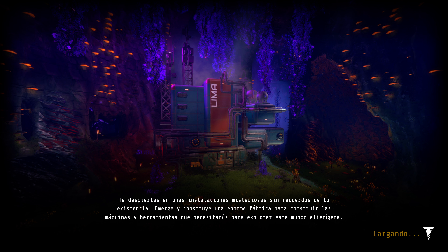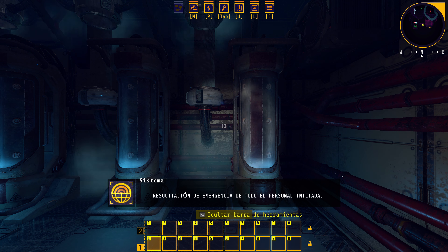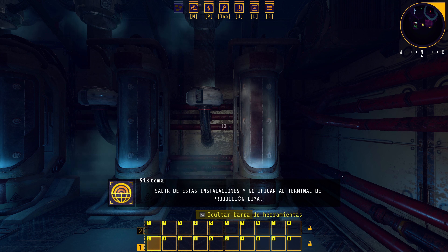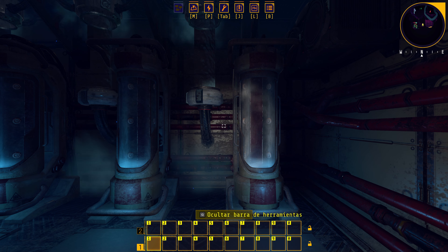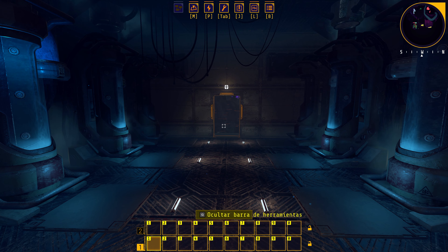Te despiertas en unas instalaciones misteriosas sin recuerdos de tu existencia. Emerge y construye una enorme factoría para construir las máquinas y herramientas que necesitarás para explorar este mundo alienígena. Despertamos en un sitio desconocido y sin memoria — sonará a cualquier juego survival. Estamos en un planeta alienígena en lo que parecen ser unas cuevas. Hay avisos de fallo de integridad estructural. Es un Early Access que acaba de salir en Game Pass.